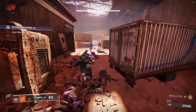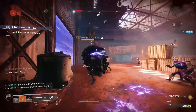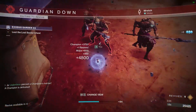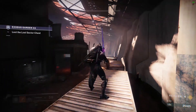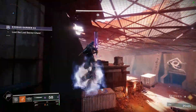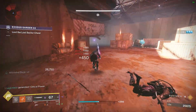For warlocks, an extremely powerful option is to run top tree Dawnblade with the Sunbracers exotic gloves. Sunbracers make your solar grenades last longer, so you'll be able to just infinitely stunlock overload champions with the two seasonal mod combo. Getting Celestial Fire melee kills will get you infinite solar grenades for a few seconds, so you can just throw as many of these as you want out, and overload champions and trash enemies won't be a problem for you at all.